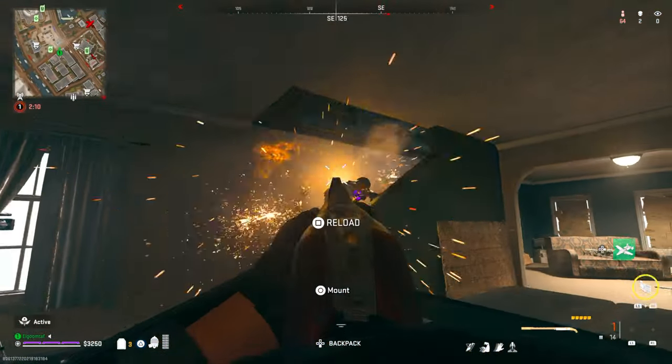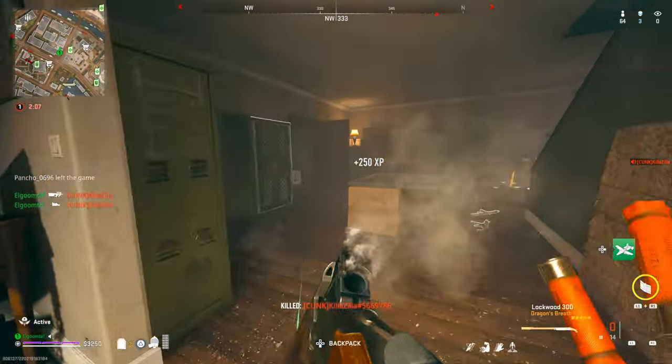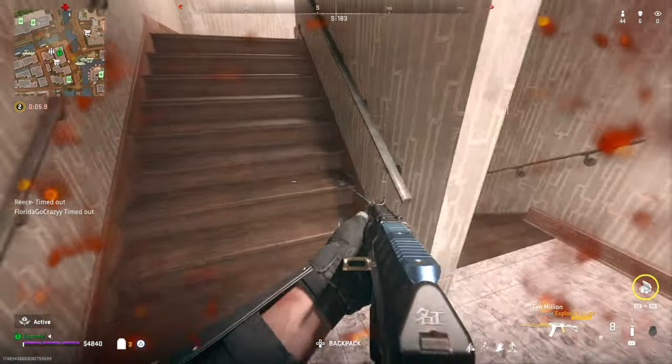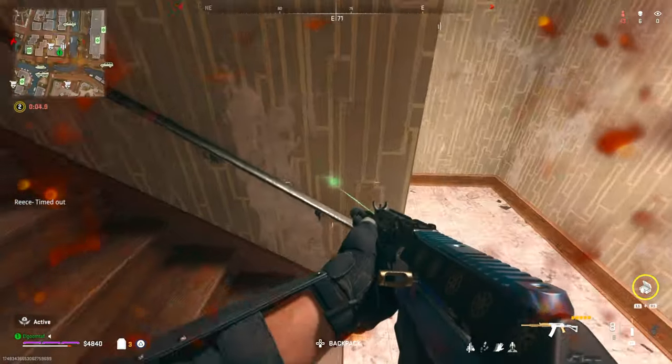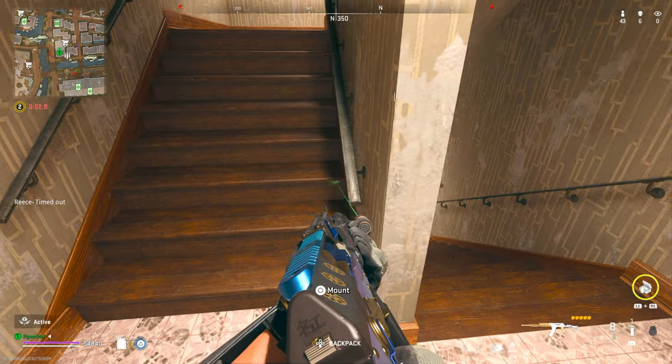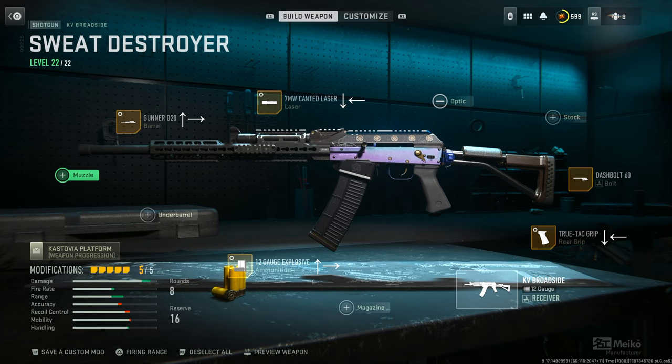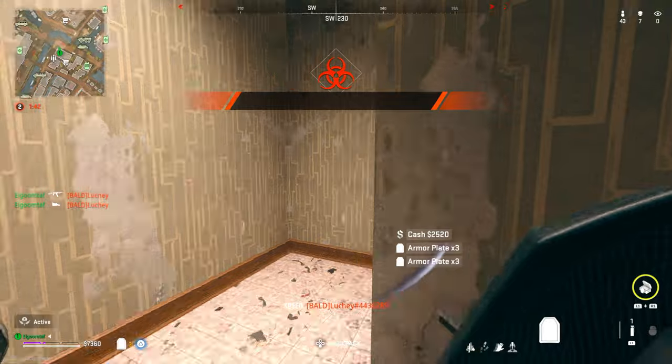For my last pick, this is going to be the KV Broadside with slugs — and I am not using buckshot slugs. It is my favorite way to go and it just feels so good. Here is the particular build we are using. I've altered it a little bit, and we're not using a 12-round mag because we are in solos — 8 is totally manageable. I am using the Gunner D20 barrel, which is something new. I'm not typically someone to use a barrel with slugs, but this barrel gives you about 40% range, which is just amazing.